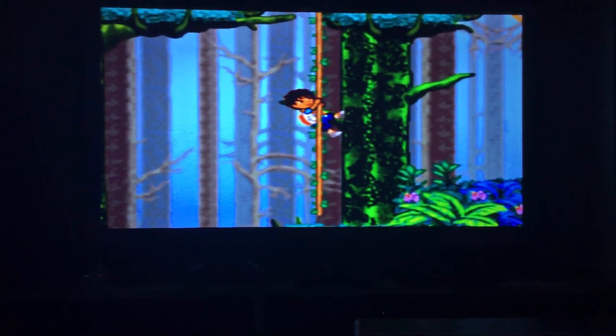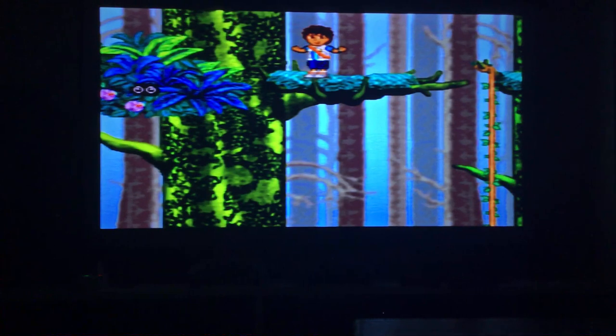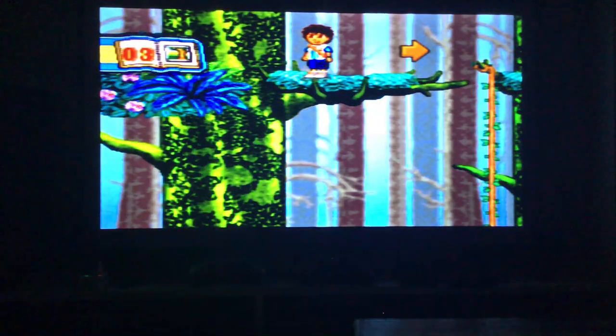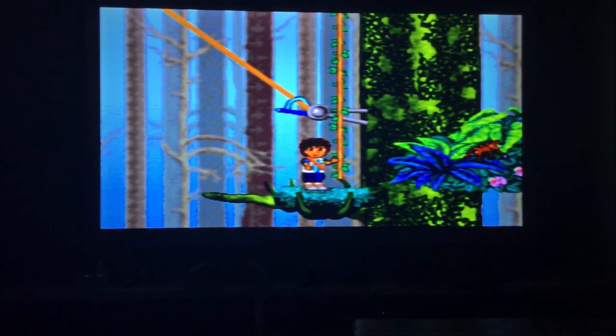This is just like Dora the Explorer! There's an animal hiding — spotting scope activated! Move the spotting scope and press enter to find the animal. Look at that — it's a kinkajou! What animal is it? A kinkajou, a tito, or a harpy eagle? This is a kinkajou! Kinkajou sleep through the day and stay up all night — kinkajou have a form of hibernation!